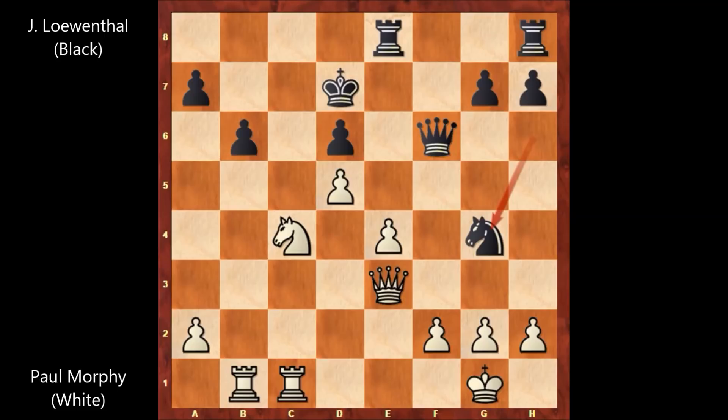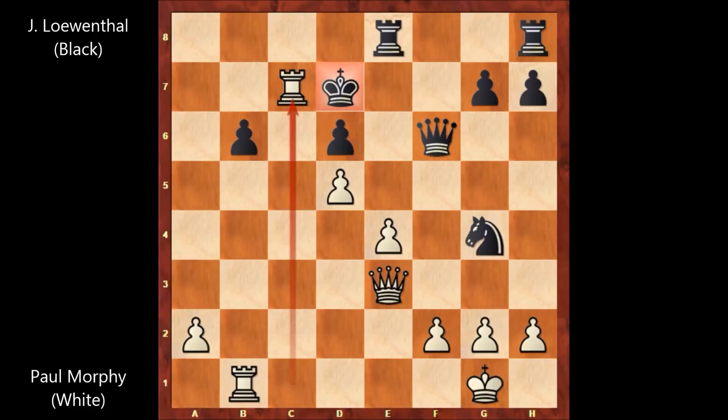Morphy saw it. Paul Morphy played knight takes on b6 — he never misses any opportunities. Paul Morphy captured the pawn with the knight, sacrificing the knight. Löwenthal captured the knight, but then rook to c7 by Paul Morphy — sacrificing the rook. Another marvelous move by Paul Morphy. King to d8 by Löwenthal, not capturing the rook. After rook to c7, if king takes rook, then there is a forced checkmate — there is no defense for black.